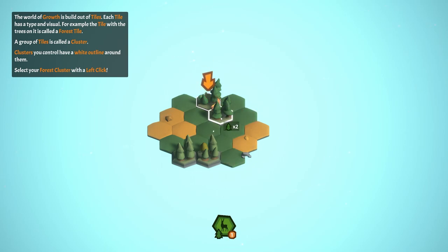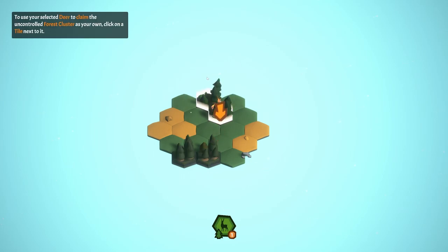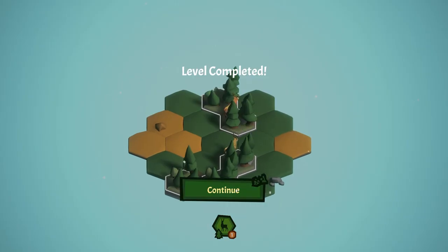We currently have two forest tiles under our control. Select your forest cluster with a left click — if you click on a cluster you control, you can see all the animals that can be sent from that cluster. Select the deer with left click, then click on the tile next to the uncontrolled forest cluster to claim it as your own. We're moving him next to that forest to claim it.